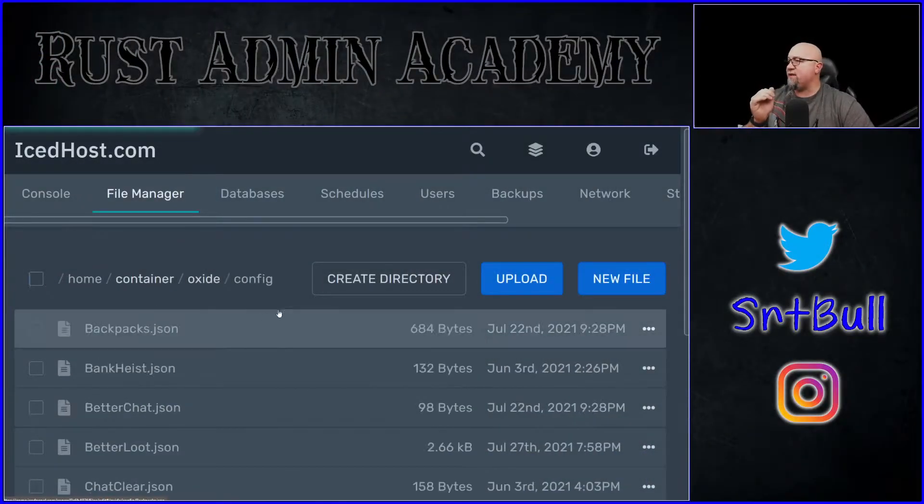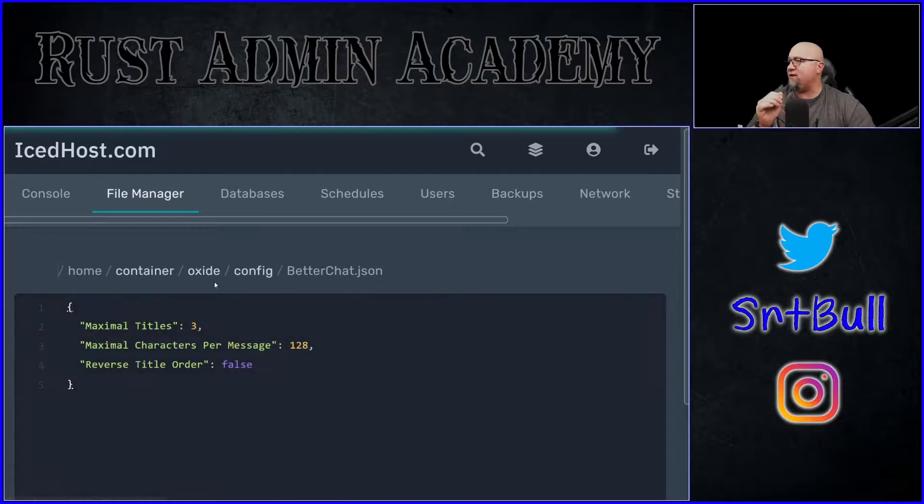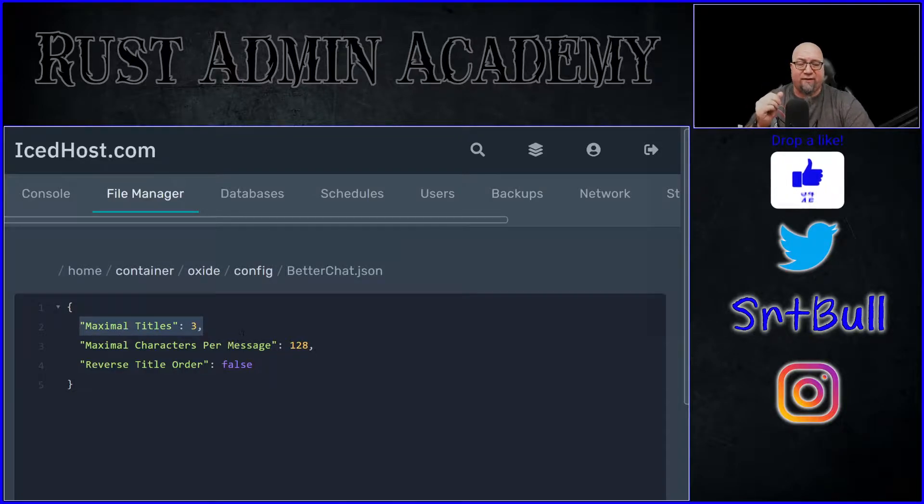Before we actually get into the priorities, I just want to show you something because it's directly related to what we're talking about. If we go into the config file for better chat, you'll see there's a line that says 'maximum titles' and by default it's set to three. So if you're running a couple of different plugins that have their own titles — like player challenges, where a player can accumulate more than one title — you could have titles from player challenges, one for being linked to Discord, and if you increase this to four, another title indicating that player is a VIP or admin.